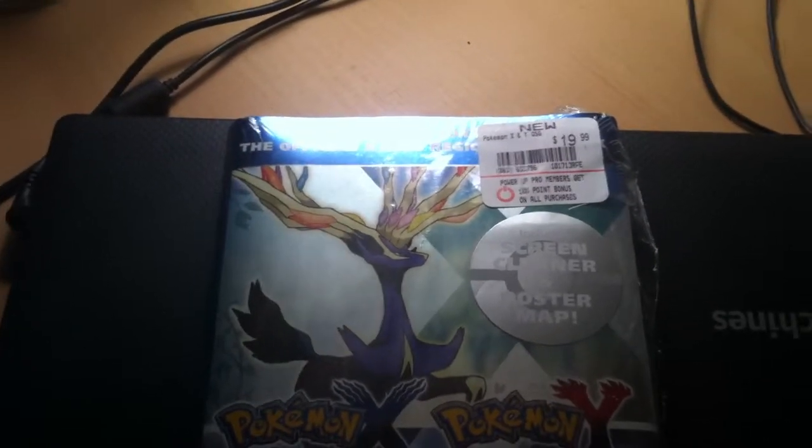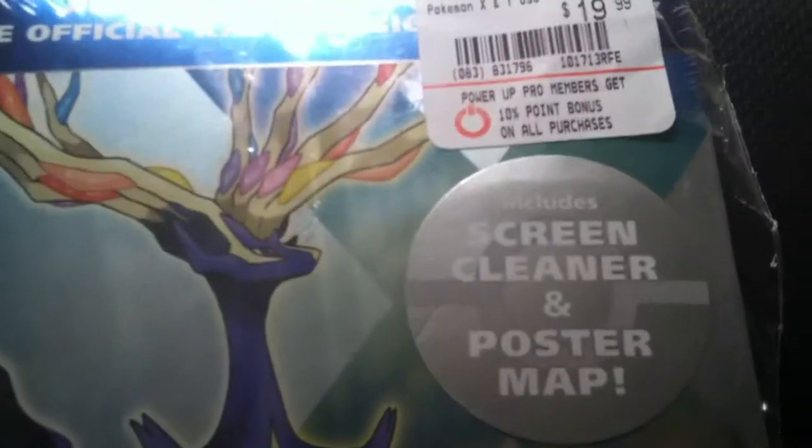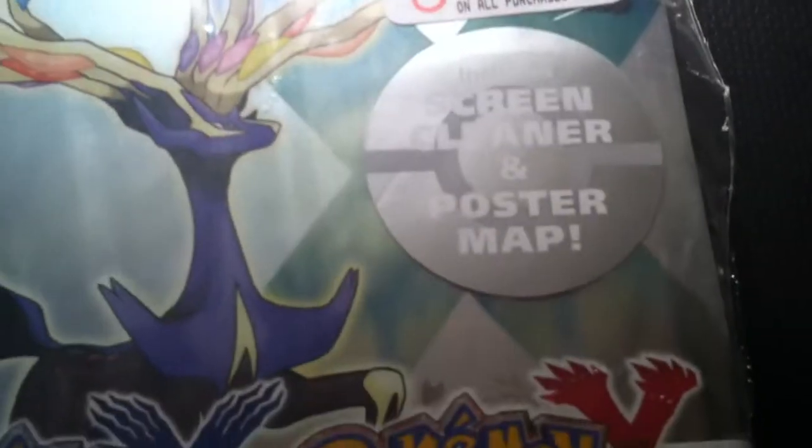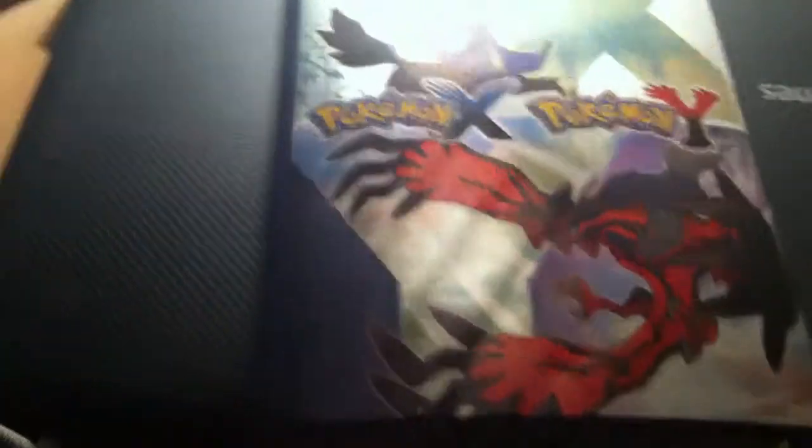Hey, what's up everybody! The official Pokemon X and Y strategy guide finally came in. I just got it from GameStop and it comes with a screen cleaner and a poster of the map. I'm going to slip the side open so we can get it off easily and show you guys what's in the strategy guide, especially for people in New York where some GameStops aren't getting them in.